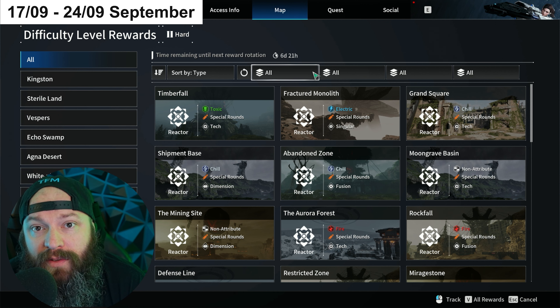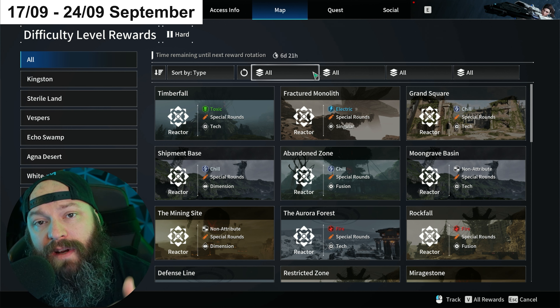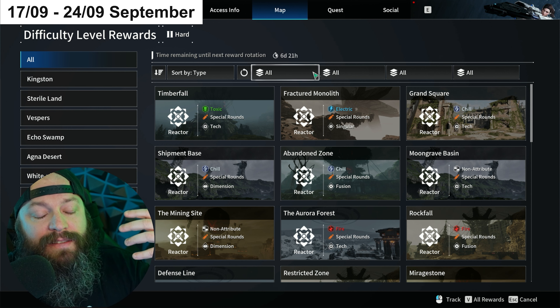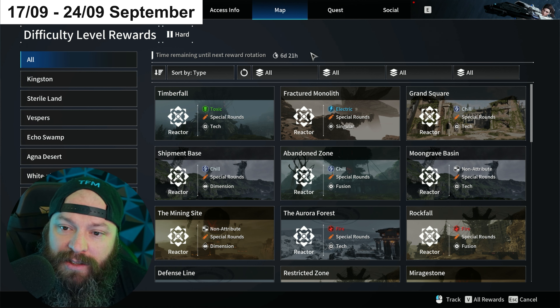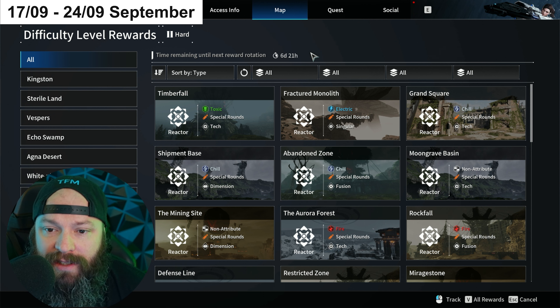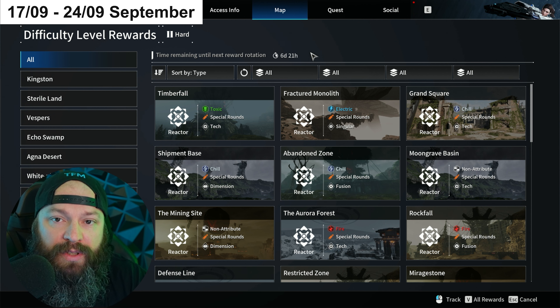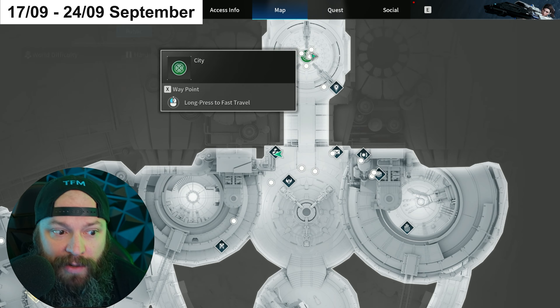Those of you familiar with my channel and the way I do these videos know that I essentially try to focus on high density areas where you can farm a maximum amount of reactors in a short amount of time, thereby increasing your yield and giving you much more opportunities to get what is known as a guard roll or a best-in-slot reactor.